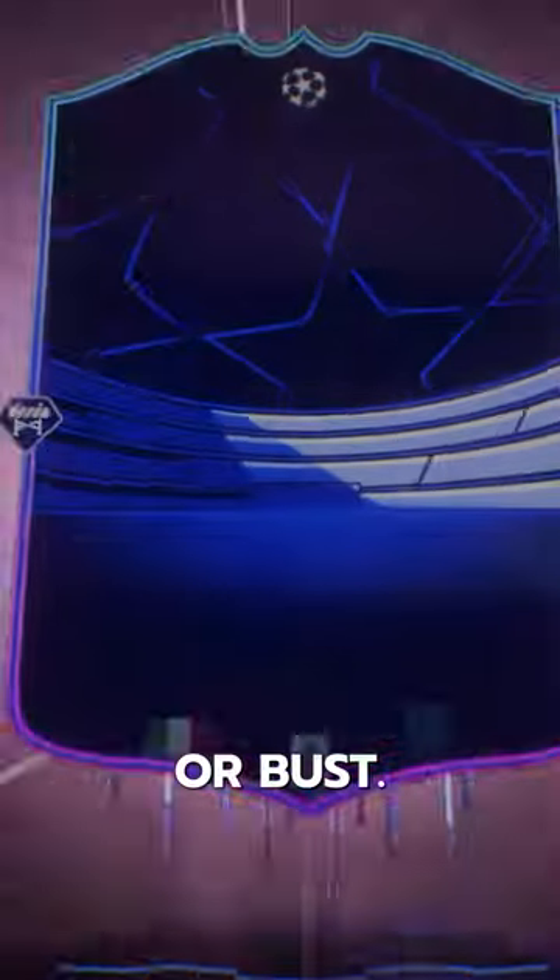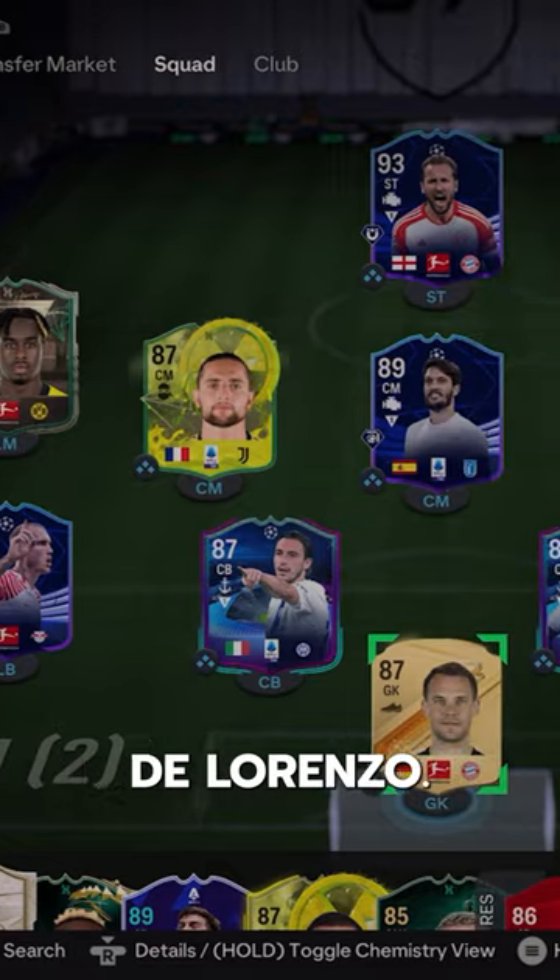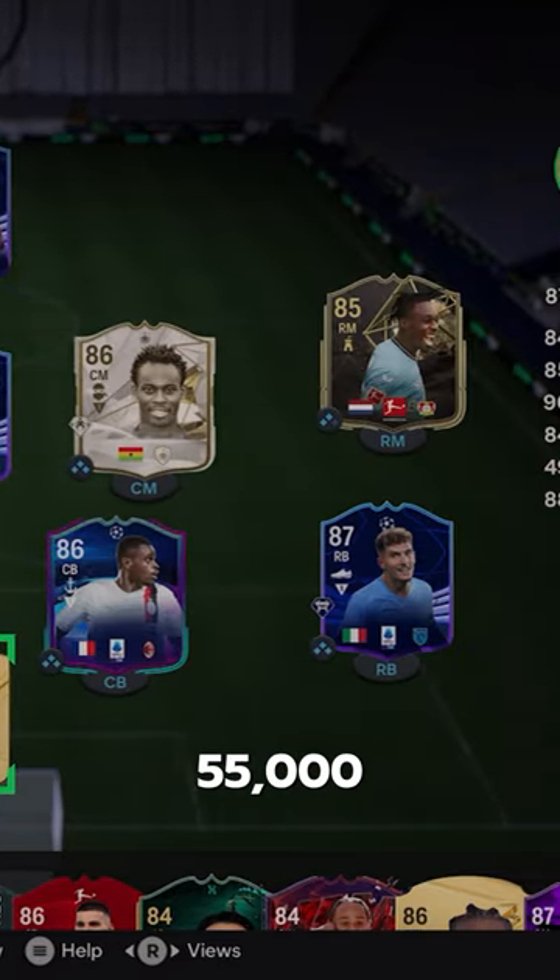Welcome to Baller or Bust, where we test FIFA cards so you don't have to. Team of the Group Stage DeLorenzo — we acquired him via SBC for 55,000 coins.